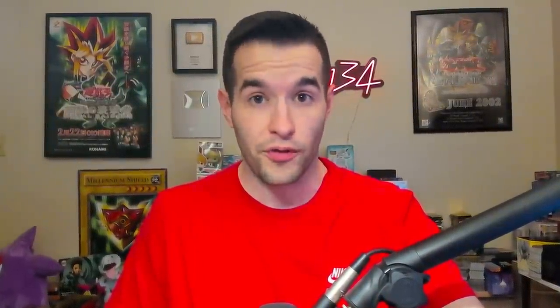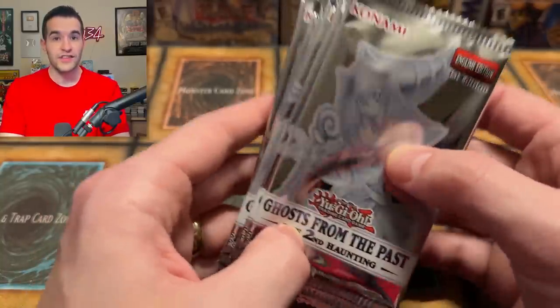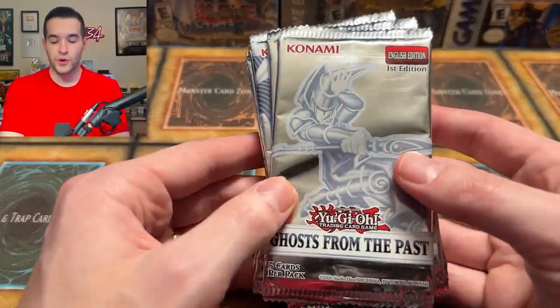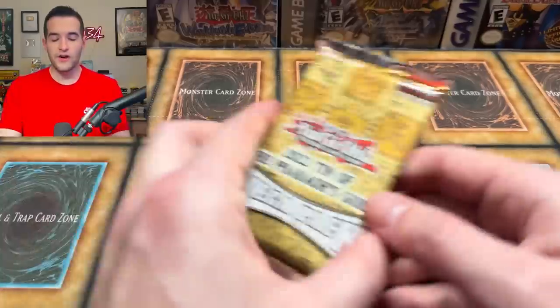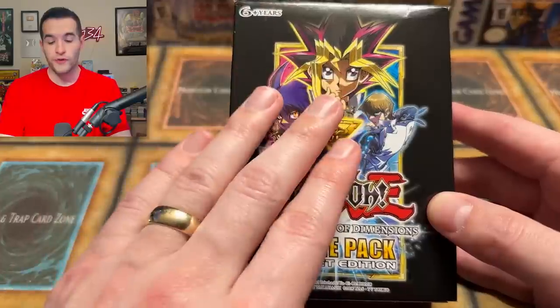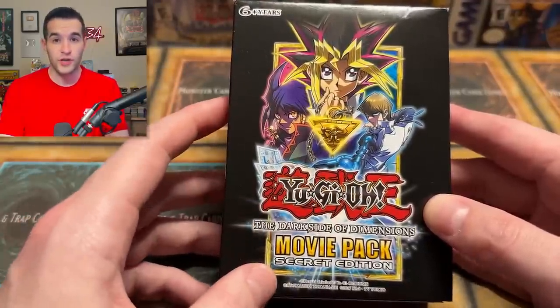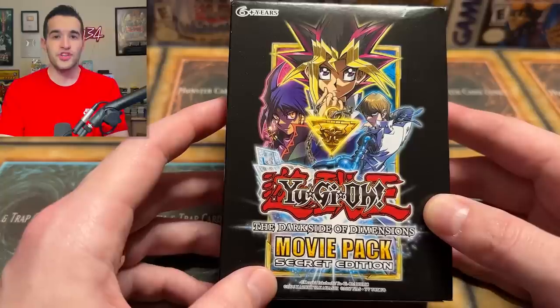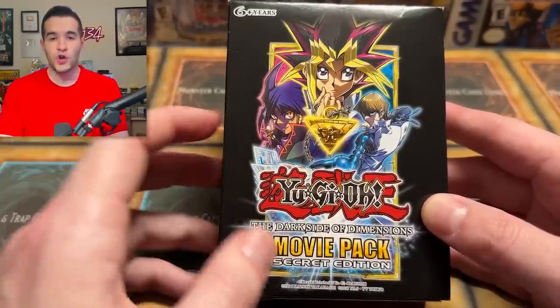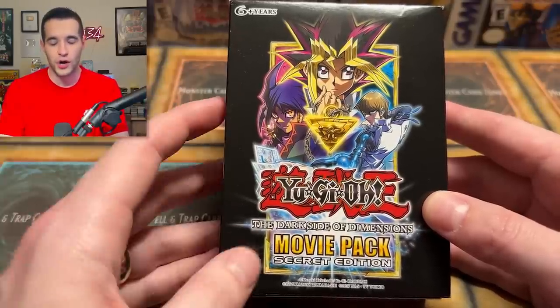We have a few different sets. A couple are exclusively able to pull Blue Eyes or Dark Magician cards, and some can pull both. We have packs like Ghost from the Past: The Second Haunting, which only has the Ghost Rare Blue Eyes and no Dark Magician cards. Then Ghost from the Past 1, which has the Ghost Rare Dark Magician. Then packs like Megaton 2022, which contain both. For Movie Pack Secret Edition, there are four different Blue Eyes cards and three different Dark Magician cards. I'm counting cards like Palladium Oracle Mahad and Dark Magician Girl toward the Dark Magician side because there was only one specific Dark Magician card.